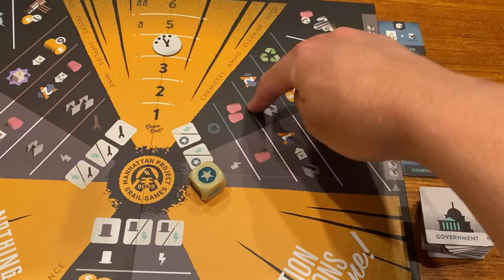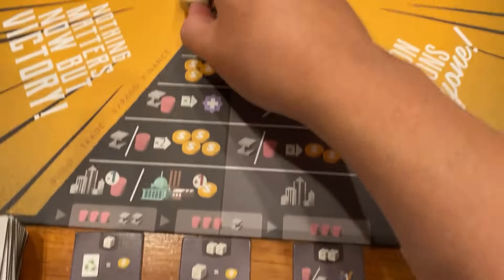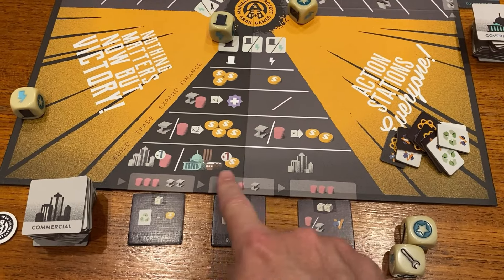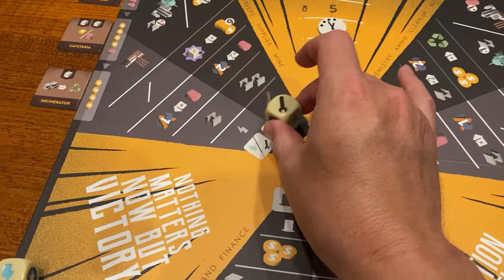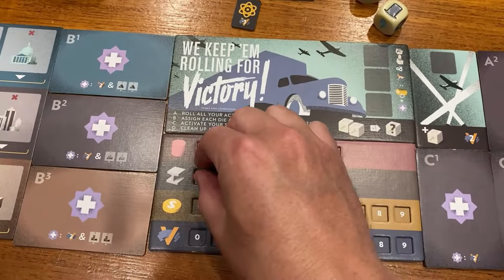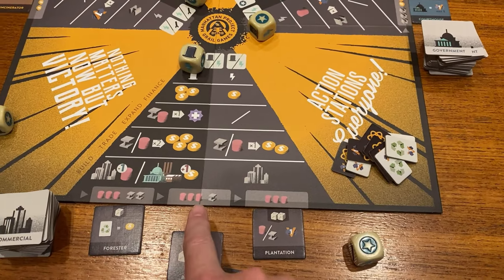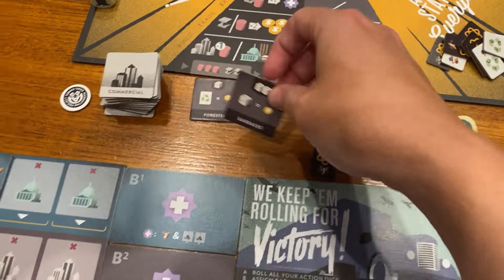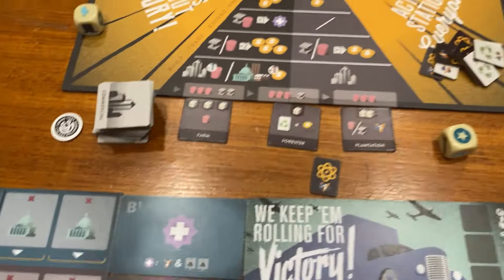Four dice is so much nicer. I'm using the star actions to get two plastic. Then I'm going to come over here to buy a tile — this costs two plastic and a steel. I don't have steel, so I need to get two steel first. I meant to do it that way. I go here, I buy this for two plastic and a steel.